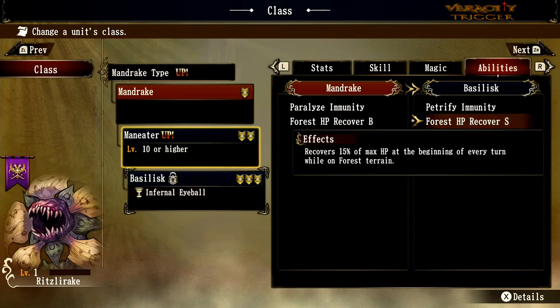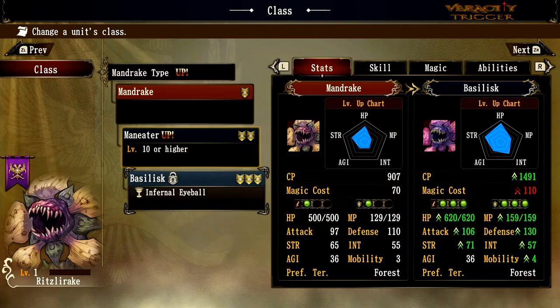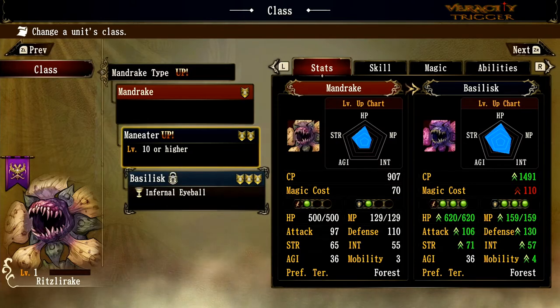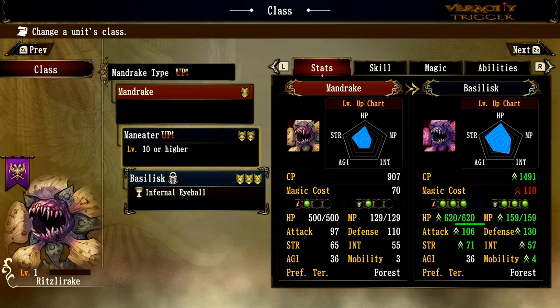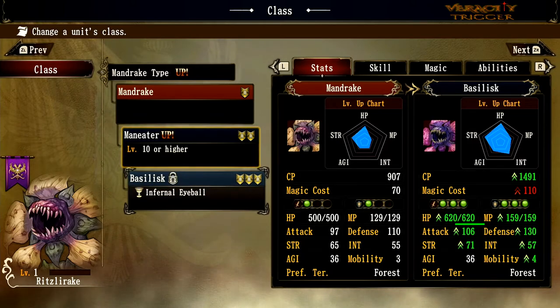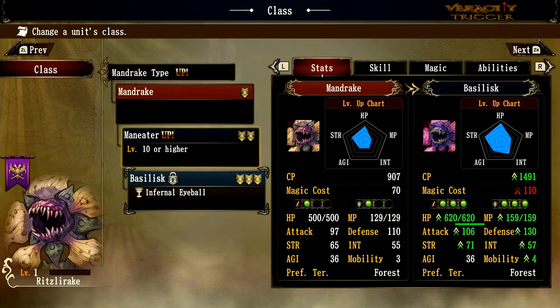The Basilisk's forest HP recovery goes up from 10% to 15%. Let me calculate that: 15% of 620 HP — 10% would be 62, half of that is 31, so 62 plus 31 is 93 hit points back per turn in the forest. That's nuts — 93 HP recovery per turn for the Basilisk sitting in a forest. These guys can be absolutely great tanks if you use them correctly.